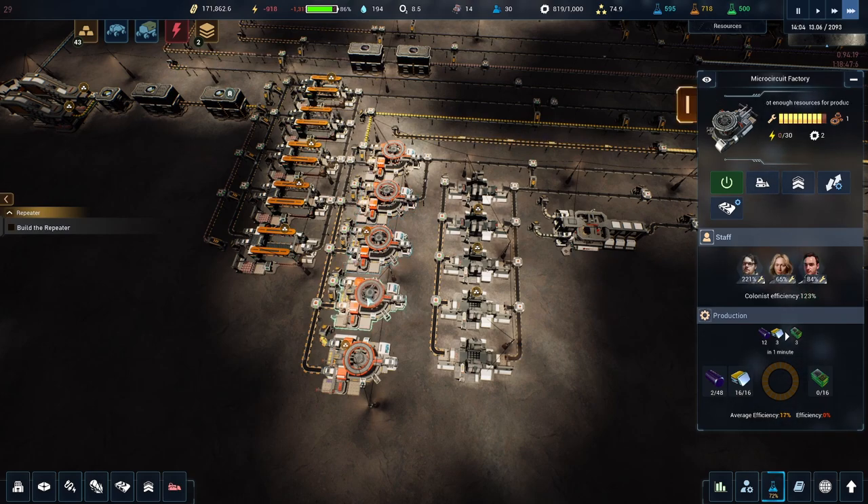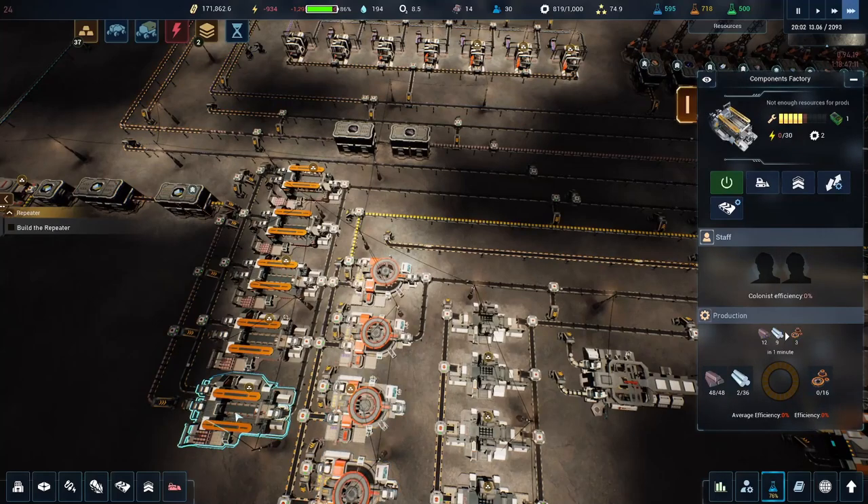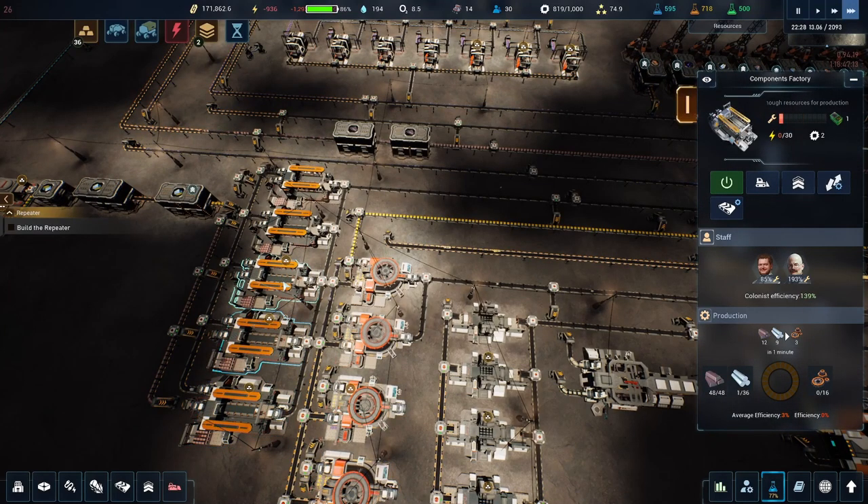Why aren't we making more plates? Not enough titanium coming in — that's probably exactly what it is. That brings us close to needing more mining trucks up there and getting more resources, while still getting more people. I've got a machine offline — it's not even worth turning on right now since I don't have enough production. The machines that are staffed are making chips and components faster though, which is good.